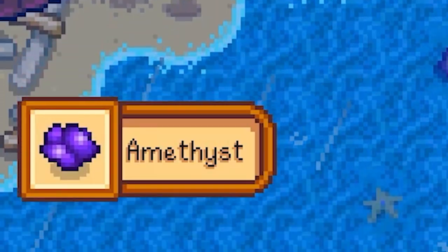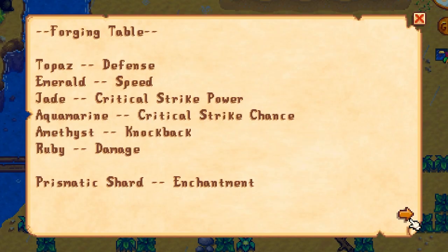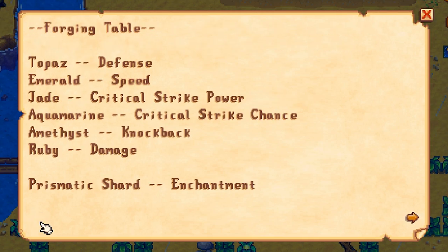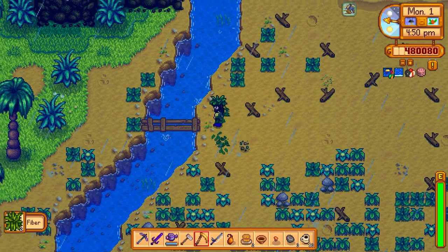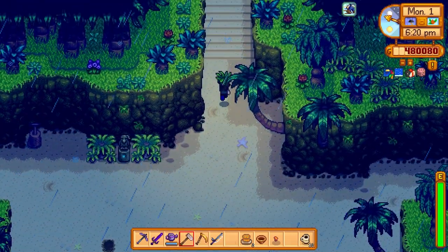It's raining over here on Ginger Island. We got an artifact trove, found a journal scrap, and found a forging table. Weapons can be forged up to three times with gems and also be enchanted once with a prismatic shard. Tools can only be enchanted, not forged. So rubies look like the best option. I'm glad we found that journal scrap. So far we haven't found any golden walnuts — we need to get some more.